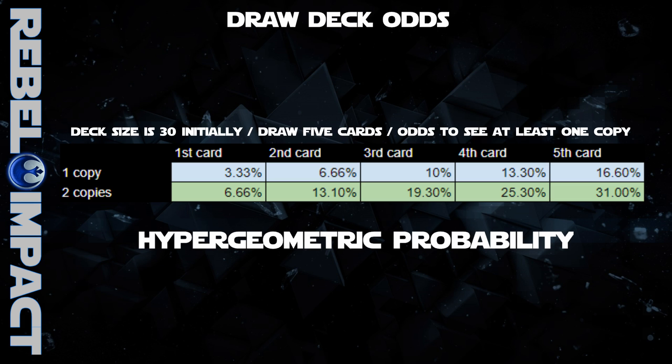Let's interpret this a bit, starting with your opening hand. The first card is drawn from a full 30-card deck. The odds begin at 1 in 30 for a single copy and 1 in 15 for a two-copy card. The chart illustrates the chances of drawing at least one copy when forming your opening hand. If you have one copy of a card, say Hyperspace Jump, the odds of drawing it in your opening hand are 16.6%. With two copies, the odds of drawing at least one copy is 31%.